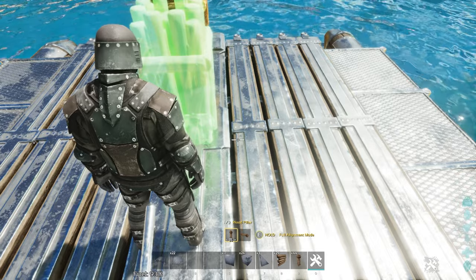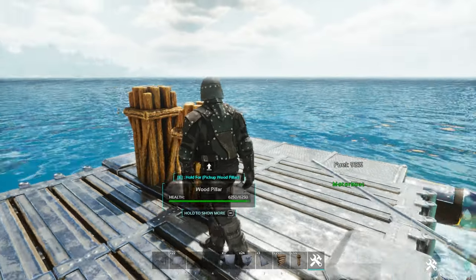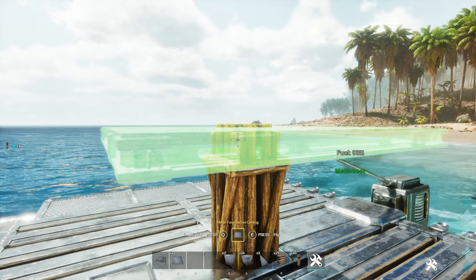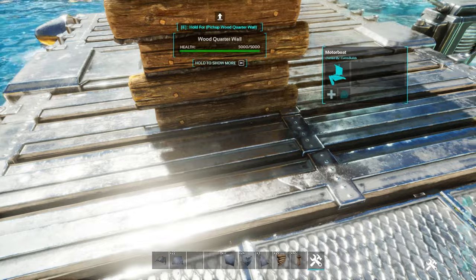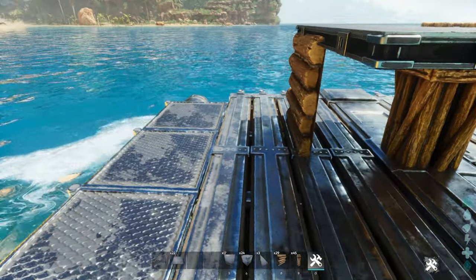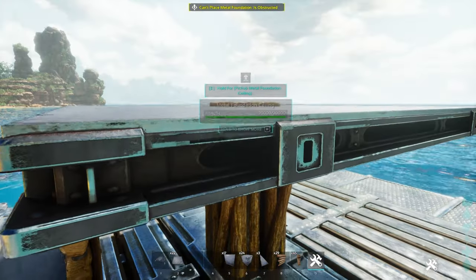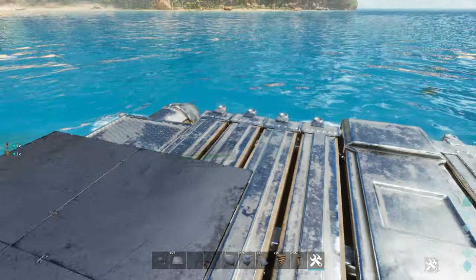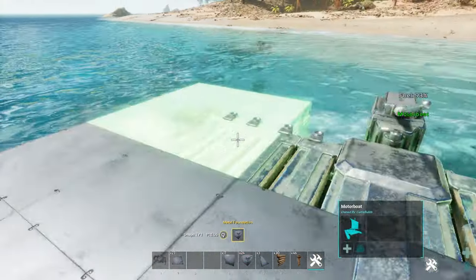It needs to be a tad lower. This is all a bit of a guessing game — you've got to just try and get it just right. Once it's spot on and absolutely perfect, foundations will snap from here. Now we can remove the pillar. Obviously don't block up where you'll steer the boat, otherwise you won't be able to interact with it.